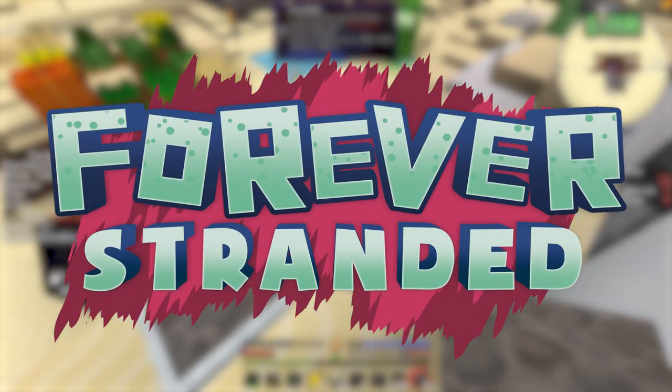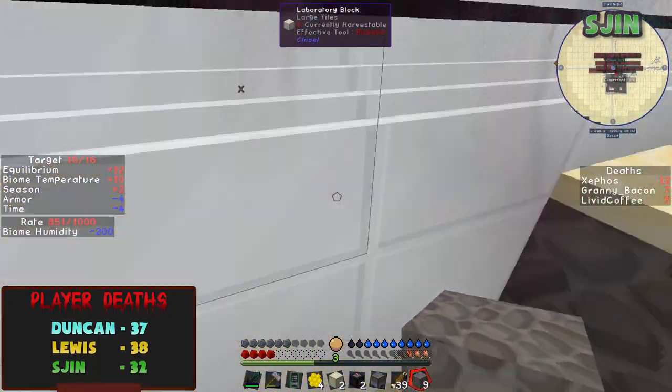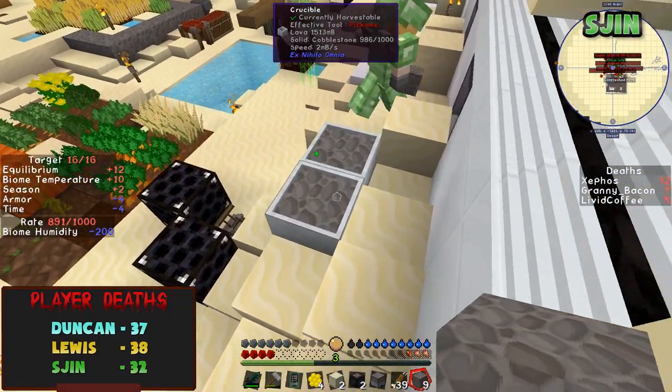How do we make lava? We put cobblestone in these crucibles. You stick cobblestone in the crucibles, yeah. Is there any in there already? Yeah, I just put some extra cobble in. There's still some lava in there, so I'll go and grab a bucket.